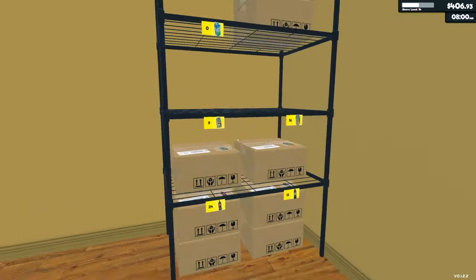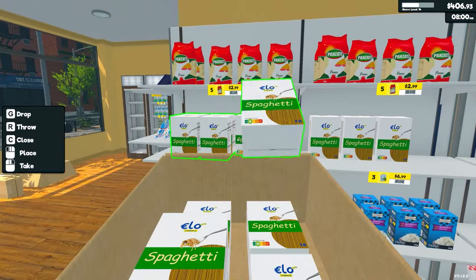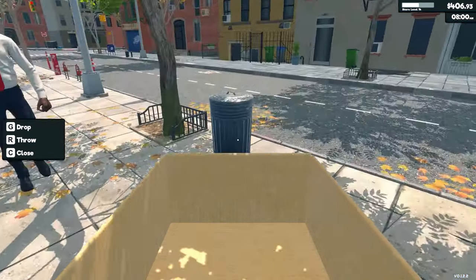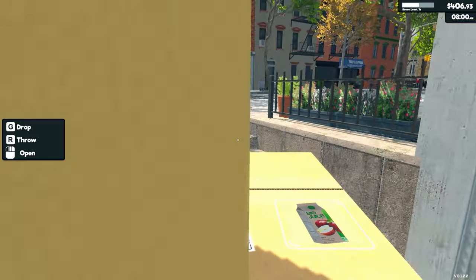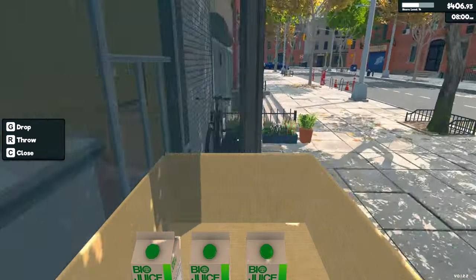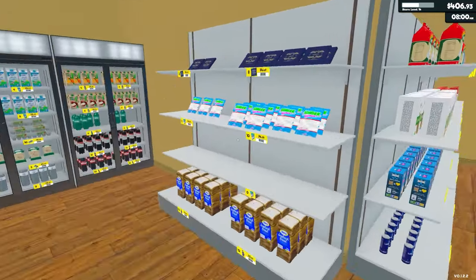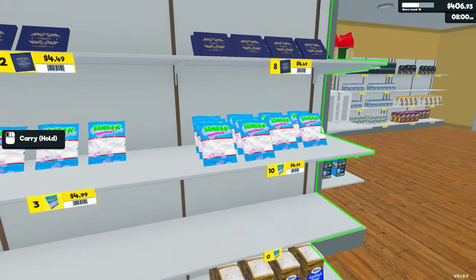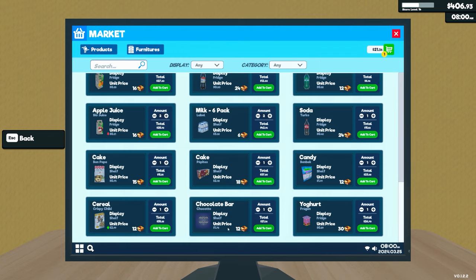Spaghetti definitely needs a restock. There's one more missing, but that's fine. And I can't remember about the juices — there's some apple juice to be restocked. 406 generic units of currency. So one chocolate, one marshmallow I think. Let's just go through this list — it's one chocolate, one marshmallow.